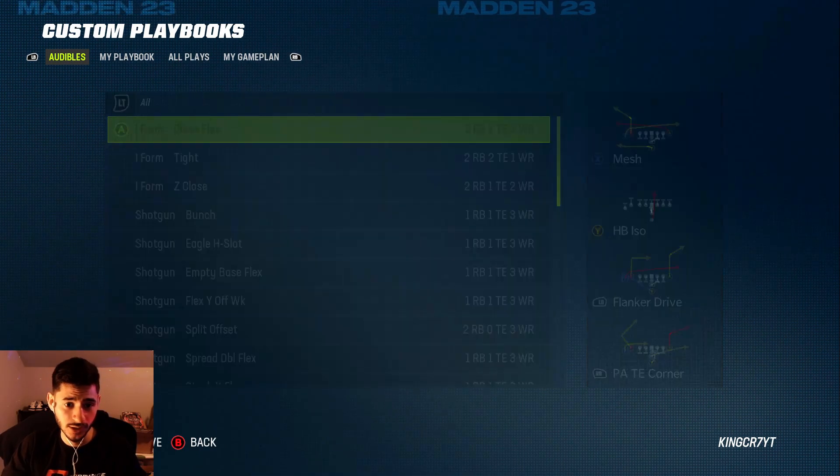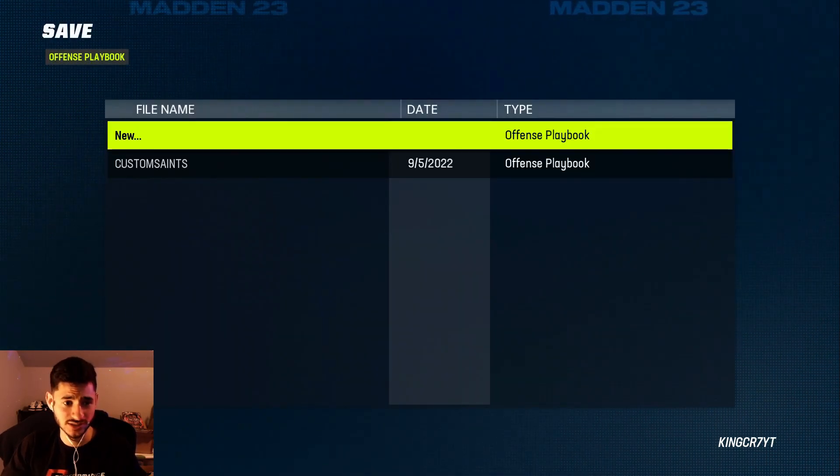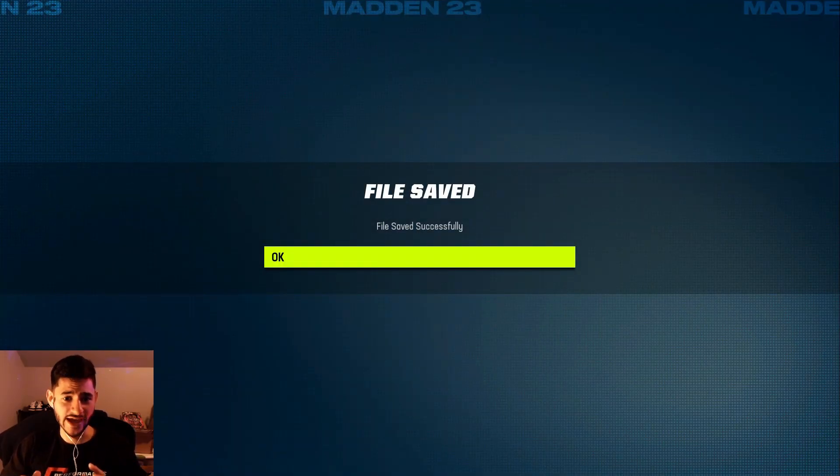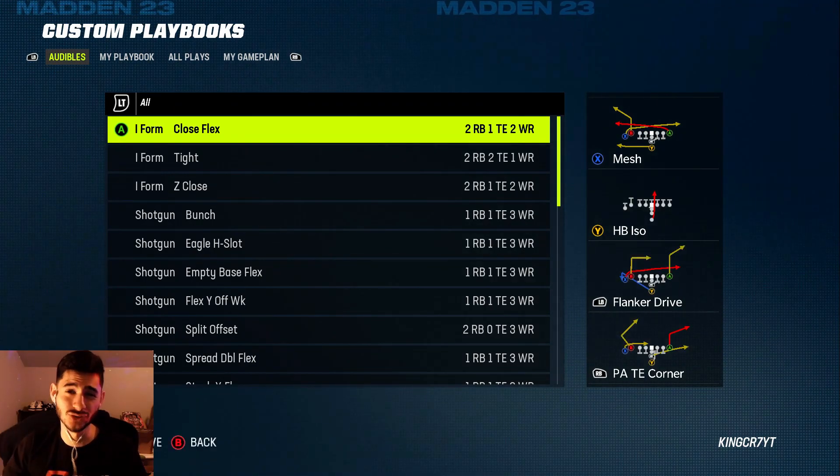Once you finish doing that, click your start button and save the playbook. You're going to give it a custom name — so give it a custom name, custom Saints, whatever — it doesn't matter. Go ahead and save that.